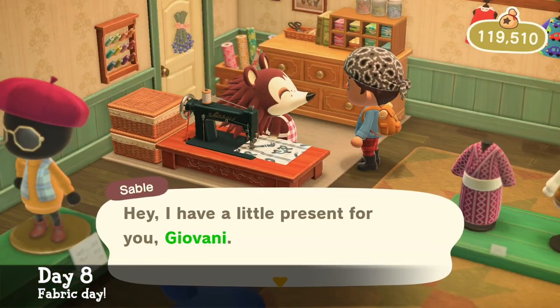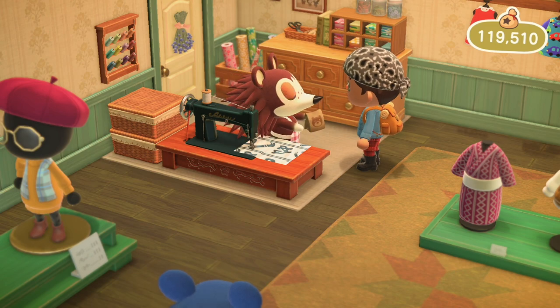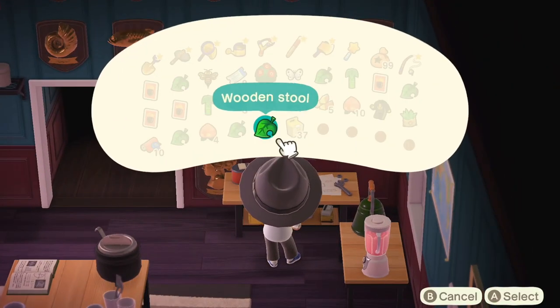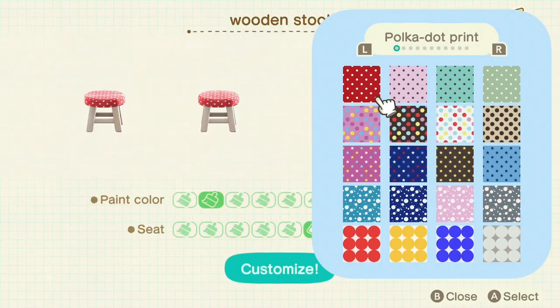But since the 2.0 update, you now have 11 patterns, which you can use on items such as wooden tables to really customise the look of your house. Here's a sneak peek at all the ones you can collect.